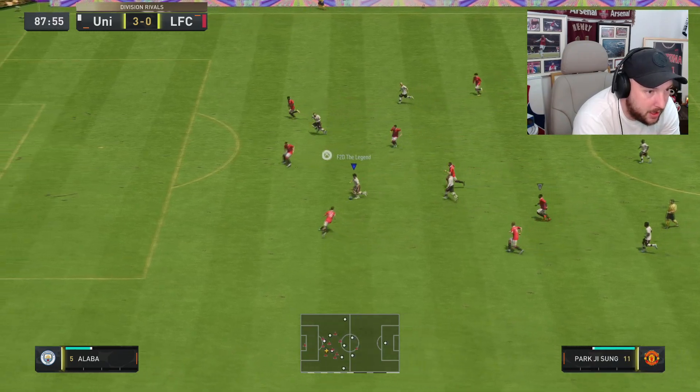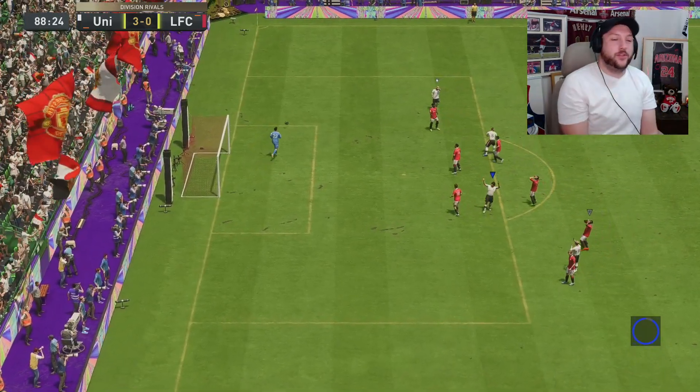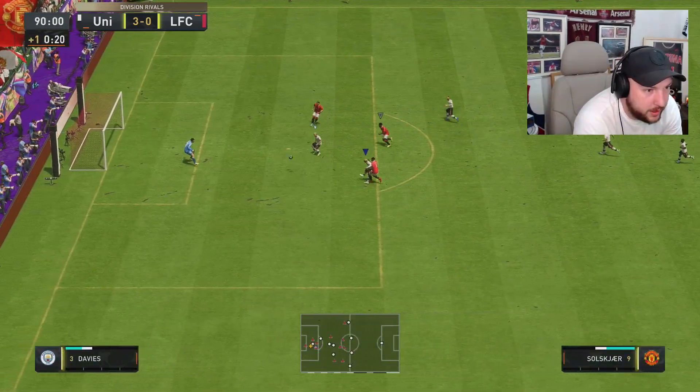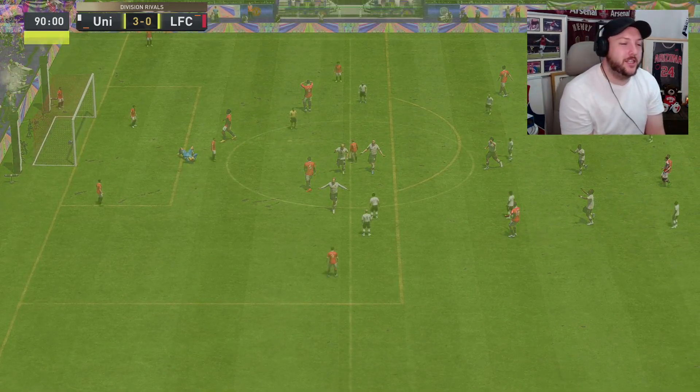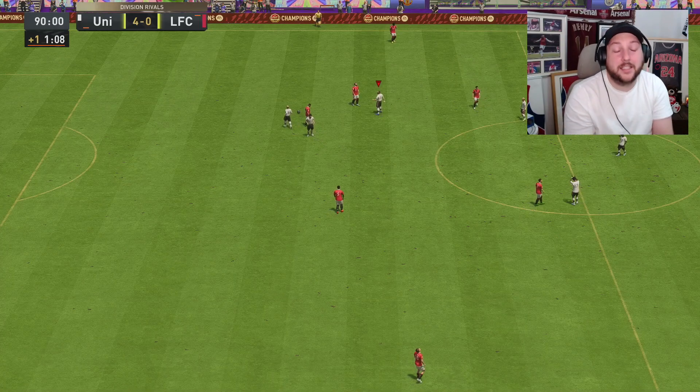Ollie gets past one with a skill, finds Park. Park from long range — wide, that's a very poor shot. Ollie here, picks the spot, tucks it away. Lovely clinical finish there from Ole Gunnar Solskjaer, gets on the score sheet. That is the game.